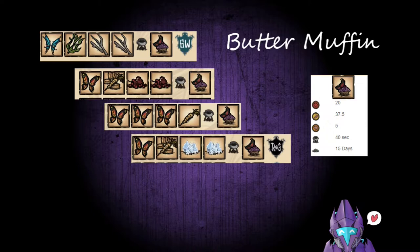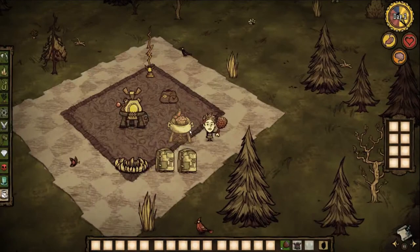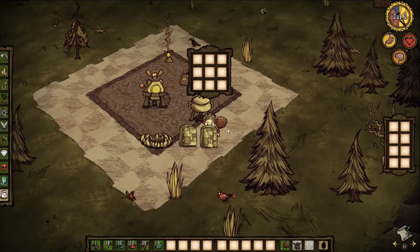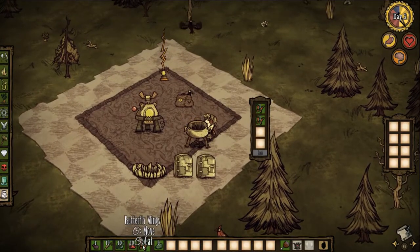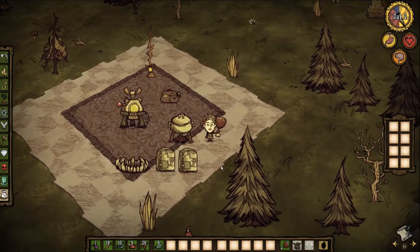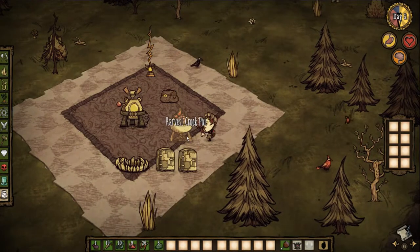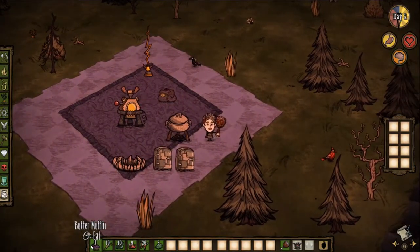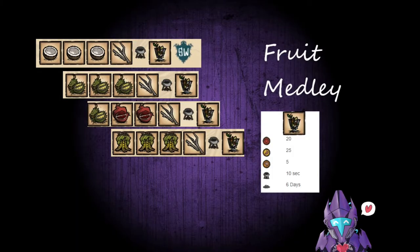This is really simple: two filler, one veggie, and two butterfly wings. You can put more butterfly wings, fewer butterfly wings, or more veggies — just make sure you have a butterfly wing in the recipe. It's my favorite thing to pick up in Don't Starve Together because it gives you a decent amount of hunger and it heals you when you're out doing combat. Butterflies are relatively easy to get when it's not winter, and a lot of things can work as veggies in this recipe.